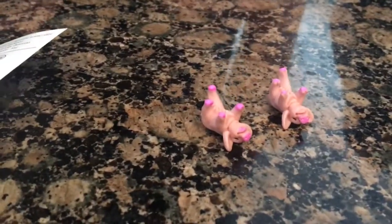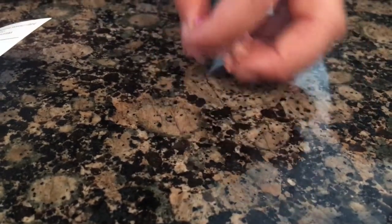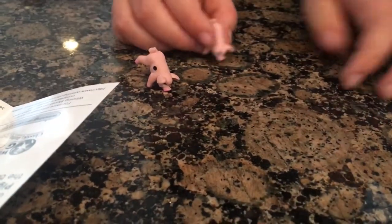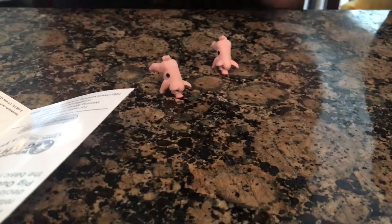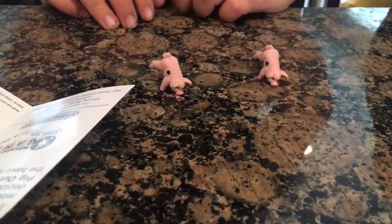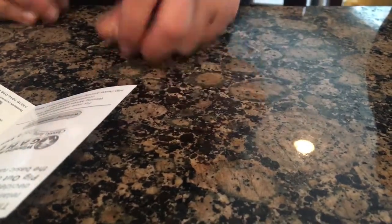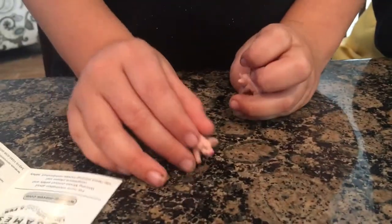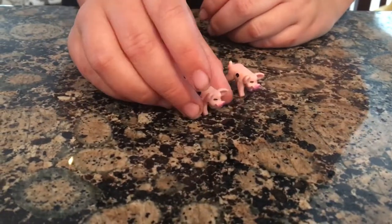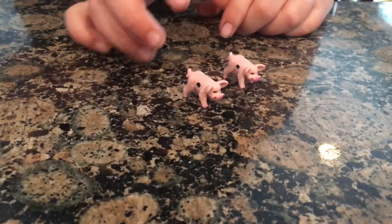There's another one — a snouter — where it's just on its nose, not on its ear, just the nose. If you get one of those it's ten points, and if you get two of them it's 40 points — a double snouter. The next one is a trotter, which is when it's on its feet, worth five points. A double trotter is worth 20 points.